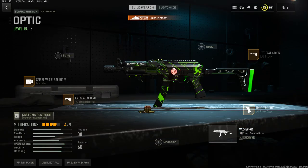At number one, I don't think I'll ever change this — the Vaznev is definitely my number one. I'm using the Ultra ZAT stock, the True Tack grip, the Shark Fin 90 underbarrel, and the Spiral Flash Hider muzzle. This is definitely the best class setup and there's just no other gun that really competes in my opinion. The Vaznev is definitely the meta SMG in MW2 ranked play.